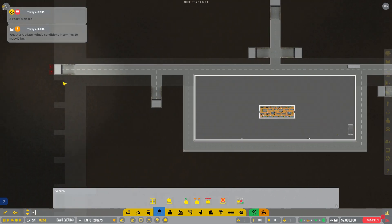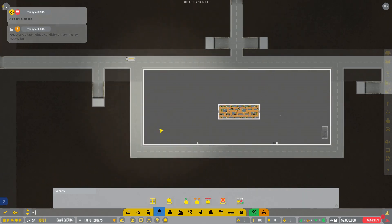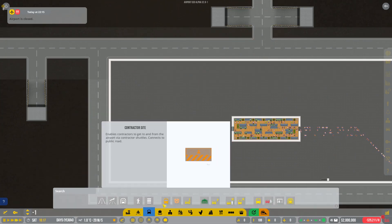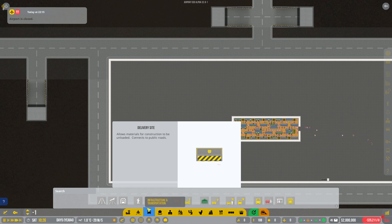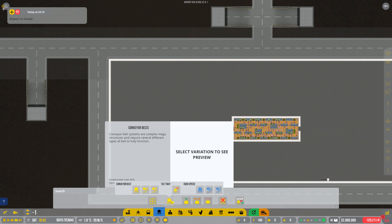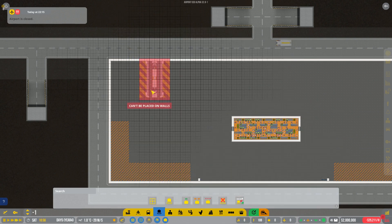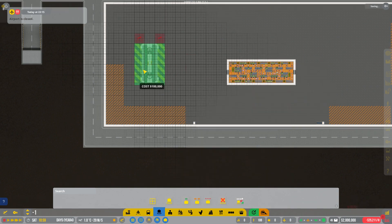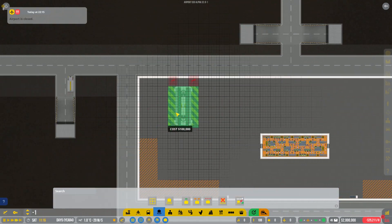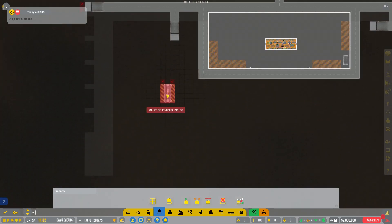With tunnels underground, you can put your baggage bay underneath everything so you don't need miles and miles of belts everywhere on the surface. You grab your baggage bay — this one here — and you place it in here somewhere. I did the roads all the way around so I could use it pretty much anywhere, but you want it to be central.